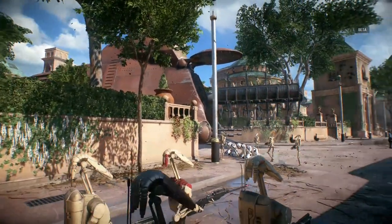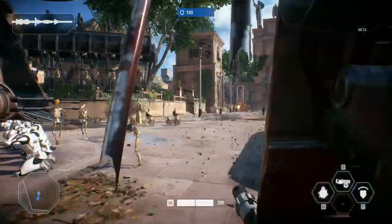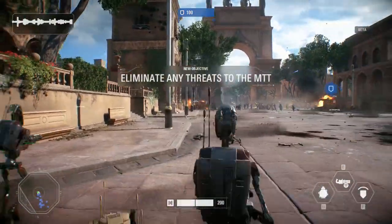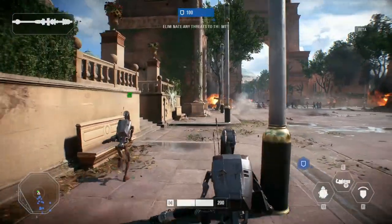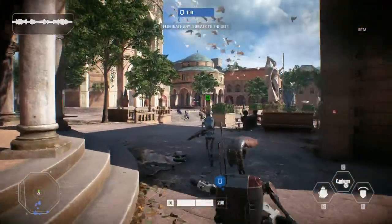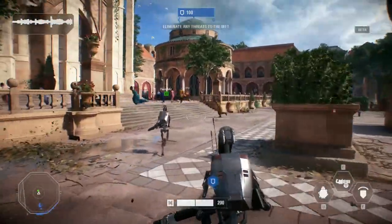I'm ready to go. Landing incursion complete. We have two units. Commence assault and activate escort programs. Eliminate all troops encountered. The helping troop transport must arrive at the palace gates intact. Thwart clone ion disruptor attacks.